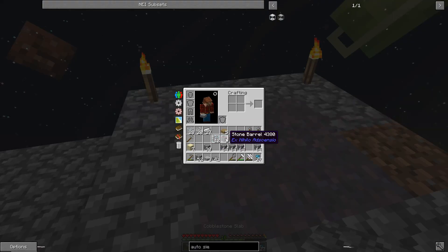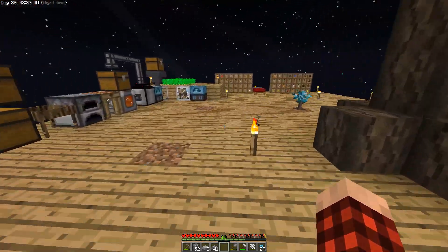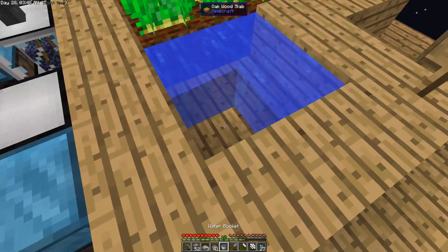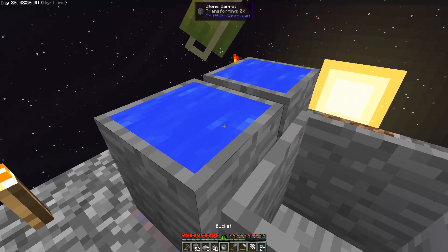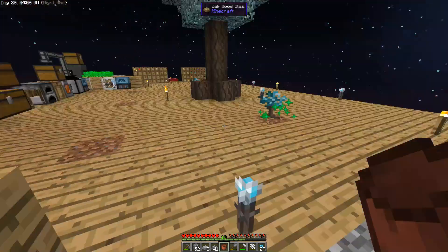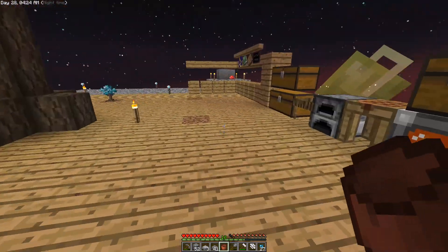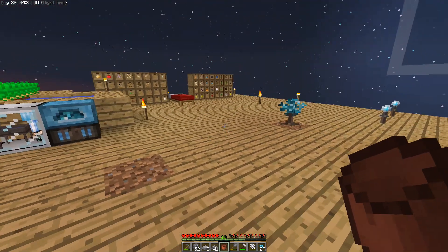Now let's put the stone barrels down — I don't think they damage the ground but just in case. We'll go like that — three barrels. Let's get our bucket and fill these up with water, then dump it into the barrel on the mycelium and see if it turns into witch water. And yes, you can see it's transforming right now! That's so cool. We're getting some different materials out of the auto sieve — we need a whole army of those things.